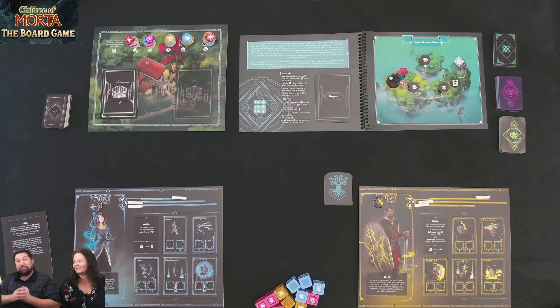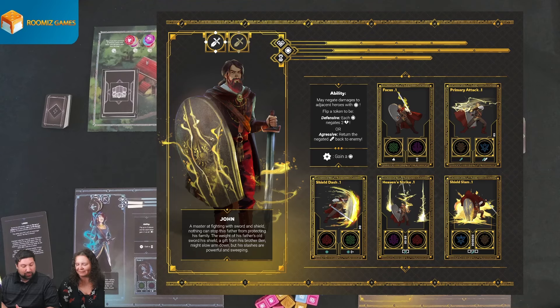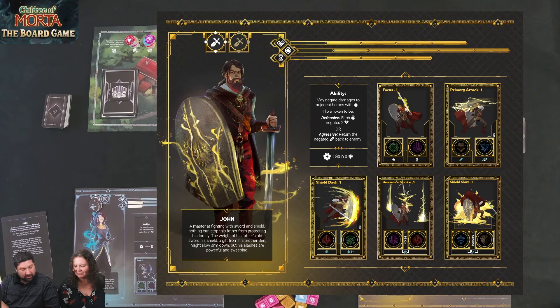We'll try to make it from point A to point B without dying. If we die, we'll go back home, level up, gear up, and then try it again. That's the whole premise. I will be playing as John, a master at fighting with sword and shield. Nothing can stop this father from protecting his family. The weight of his father's old sword and shield — a gift from his brother Ben — might slow him down, but his slashes are powerful and sweeping. So I'll be playing as basically a tank.